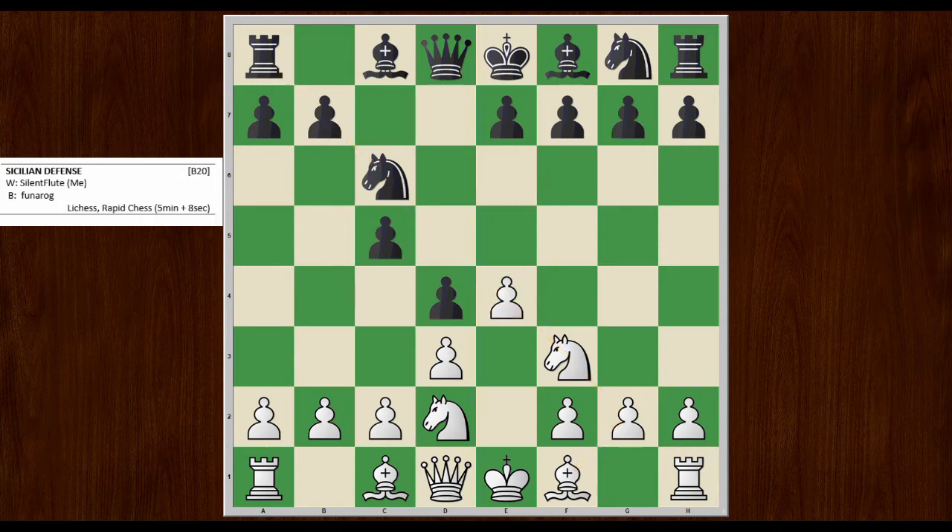If I didn't play that — let's say I played some passive move like G3 — then he plays E5, and now he really has a nice little fortress here and my diagonal has no future. It's cut off. So E5 is a strong move.